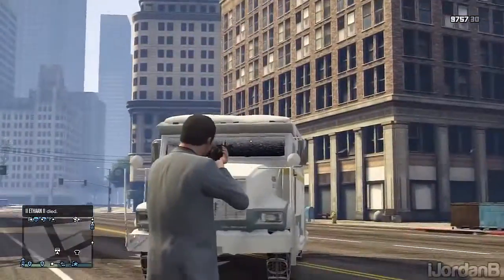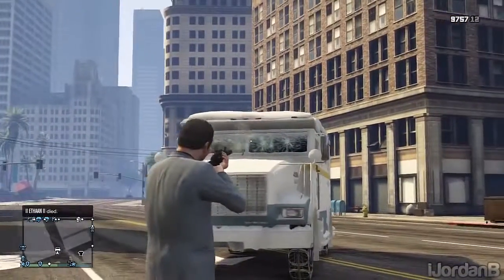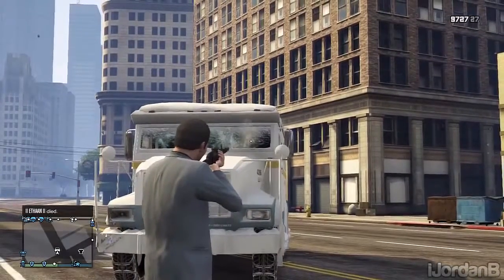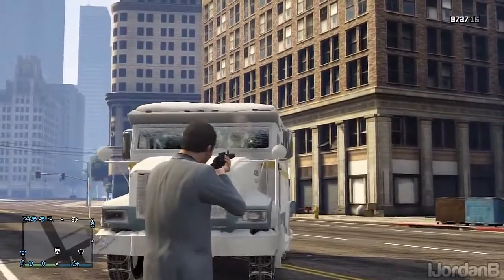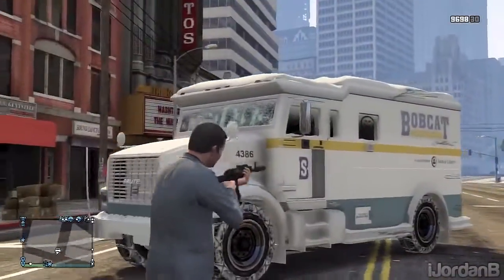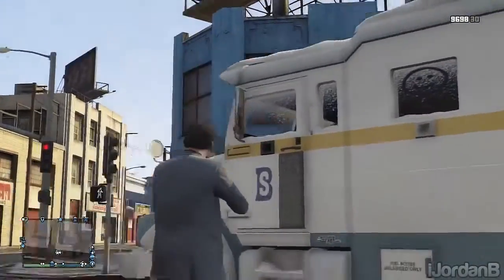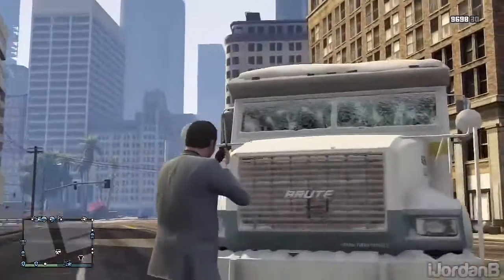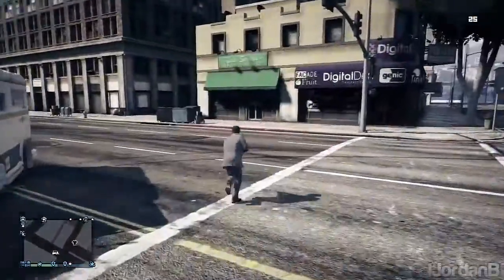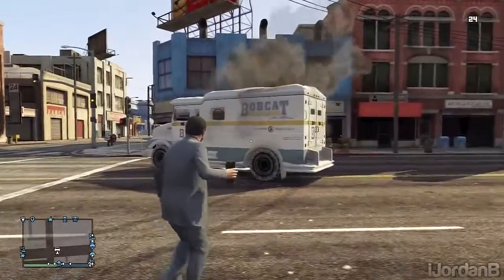Now going into more detail, as you can see these windows as I'm shooting them don't break — these are bulletproof windows. When you shoot them the crack effect comes up because Rockstar wanted it to look realistic, but these windows do not break. This means every time someone shoots you it will not hurt you. As you know when you go online you get people who camp on Los Santos Customs trying to shoot you, but it will not hurt you whatsoever.